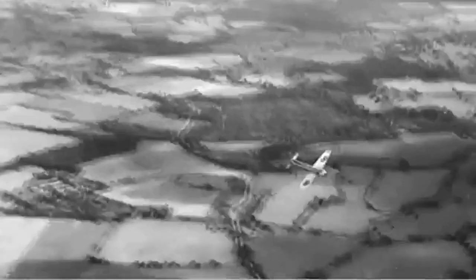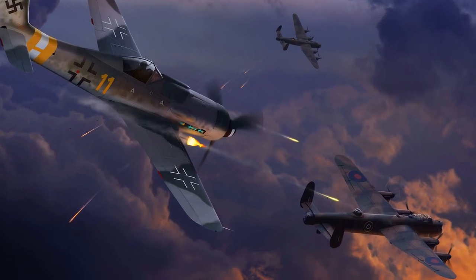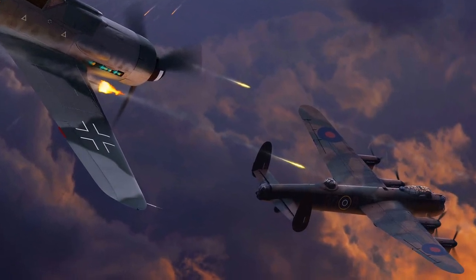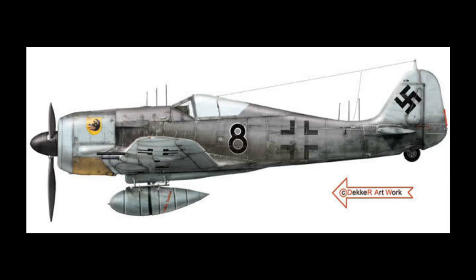In mid-1943, the RAF's building night bomber offensive caused 190s to be called on to help defend the Reich at night. They were engaged in Wild Boar tactics, which allowed the 190s free rein to fly over bombed and burning areas to locate bombers using the light from ground fires below. These aircraft were modified with exhaust dampers and blind flying equipment, and some even carried radar.